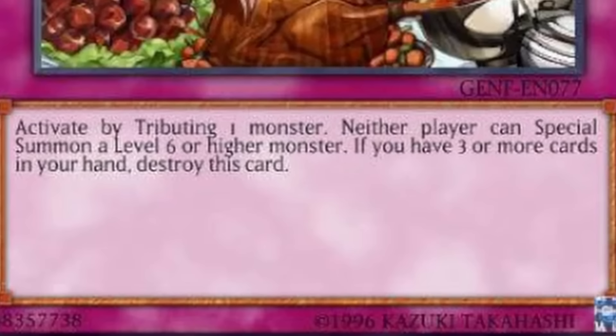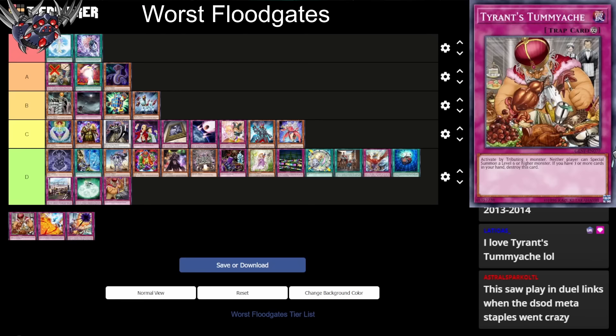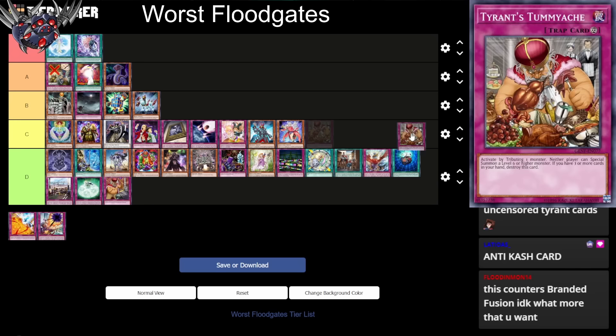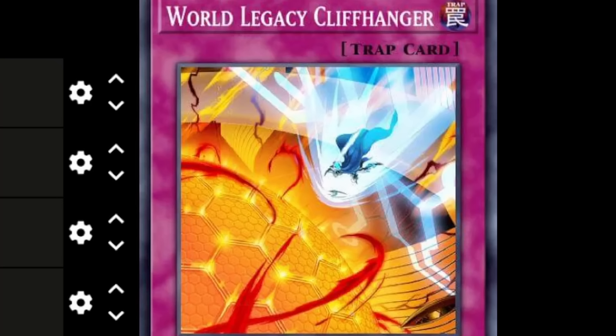Tyrant's Tummyache: activate by tributing one monster. Neither player can special summon level six or higher monsters. If you control three or more cards in your hand, destroy this card. It's pretty easy to keep your hand under three cards, and there's a lot of good decks that play high-level monsters. However, tributing a card is pretty tough. I'll put this in C tier. This counters Branded, Sword Soul, and Kash Tira. I think there are just other cards that stop high-level monsters better than this one.